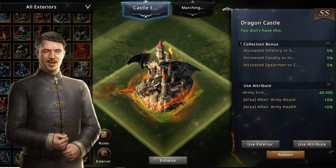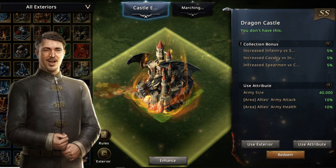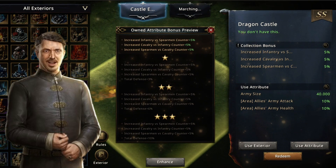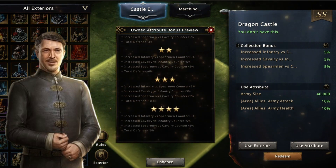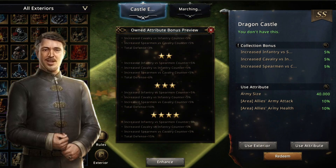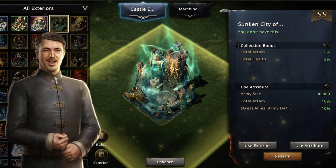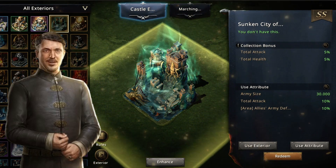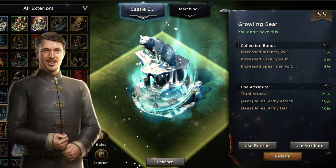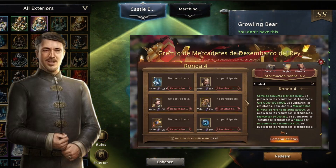We have a new castle skin. This grants an army expansion of 40,000 as well as area bonuses for allies. Within its passive bonuses we find an increase in troop counterattacks, and by leveling up you can get full defense. This exterior is similar to the Sunken City of Ancient Customs since it grants an increase in the army. The passive bonuses are the same as those of the Growling Bear exterior, which suggests that perhaps this exterior can be obtained in the King's Landing Merchant Guild event.